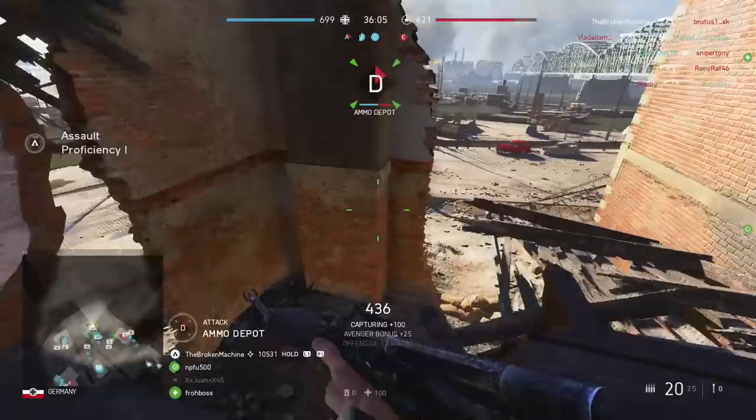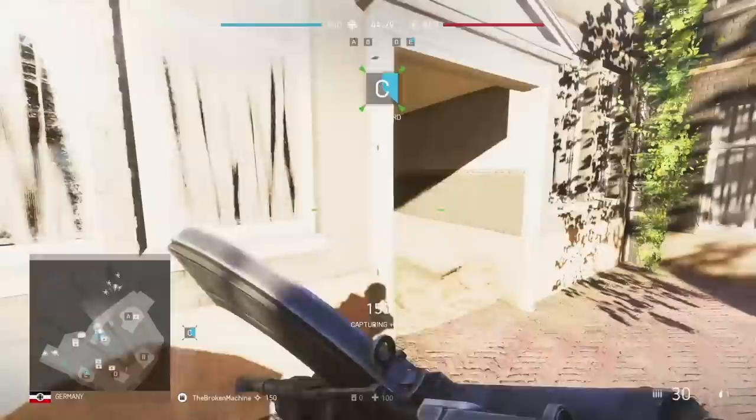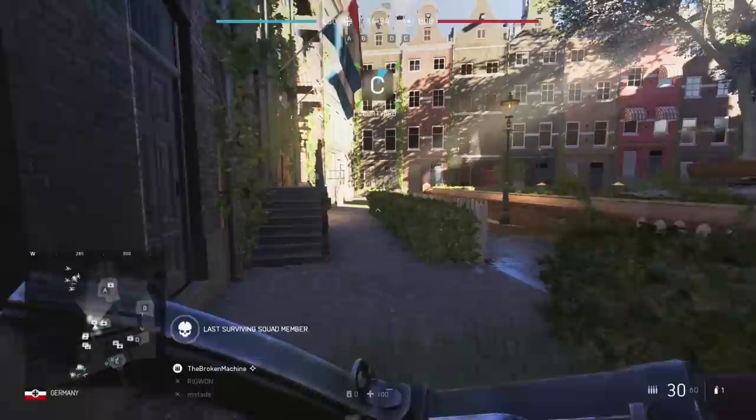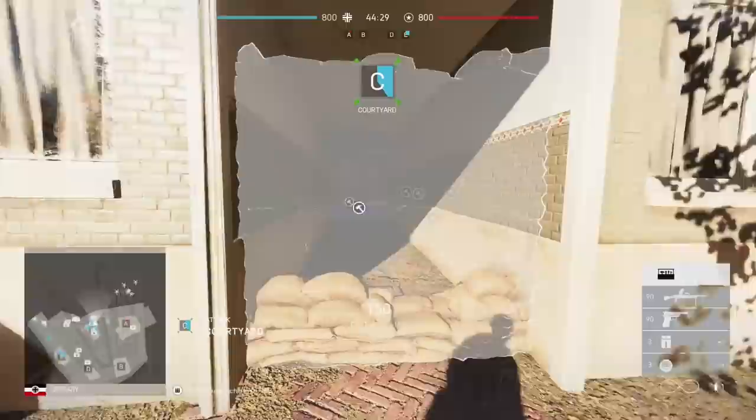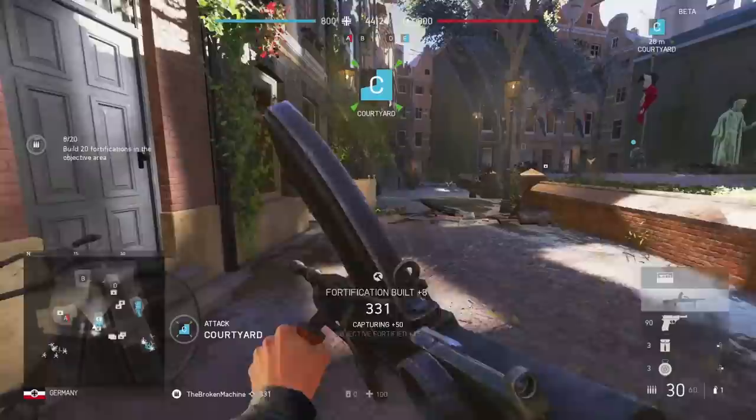I highly recommend you do use fortifications to your advantage. You don't want to get caught building, of course, but do try and put some up at the start of the game when no enemies will be present. If you are going to place them later on, try and get into a good position that doesn't leave you vulnerable. They are fixed placements, but you don't have to stand perfectly in the centre of them.